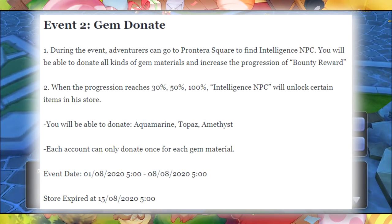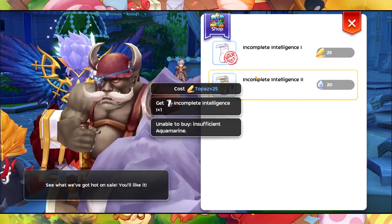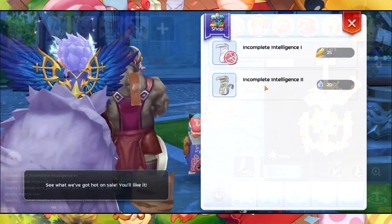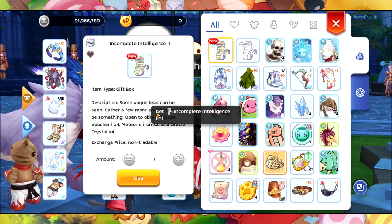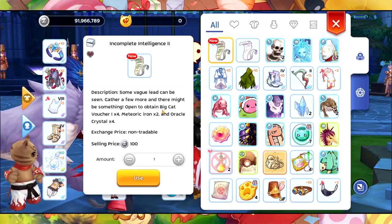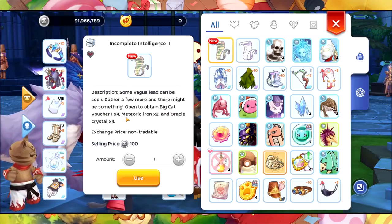Let's go to the Regime Exchange first. I need some Aquamarine to submit. After submitting, we receive a big cat voucher — four pieces — and then Mercuric Iron and Oracle Crystal.